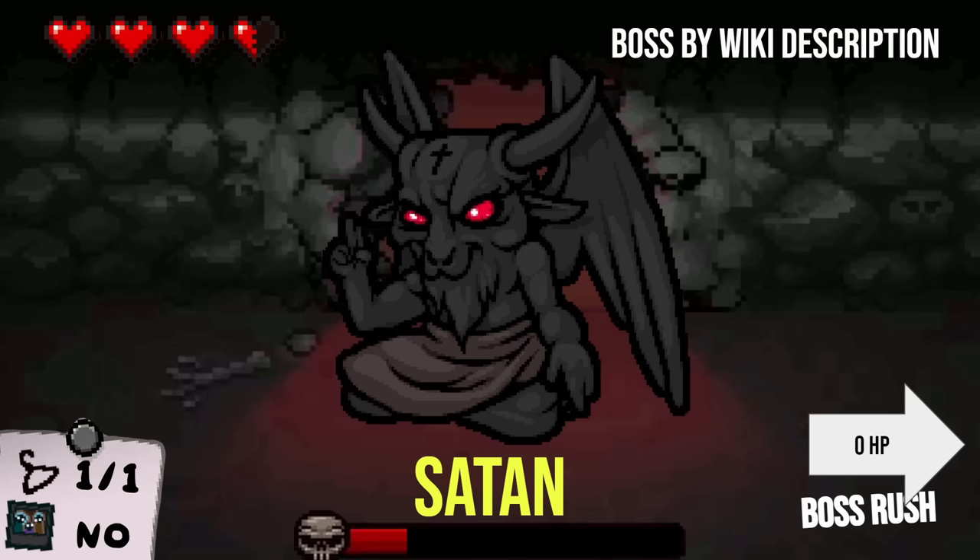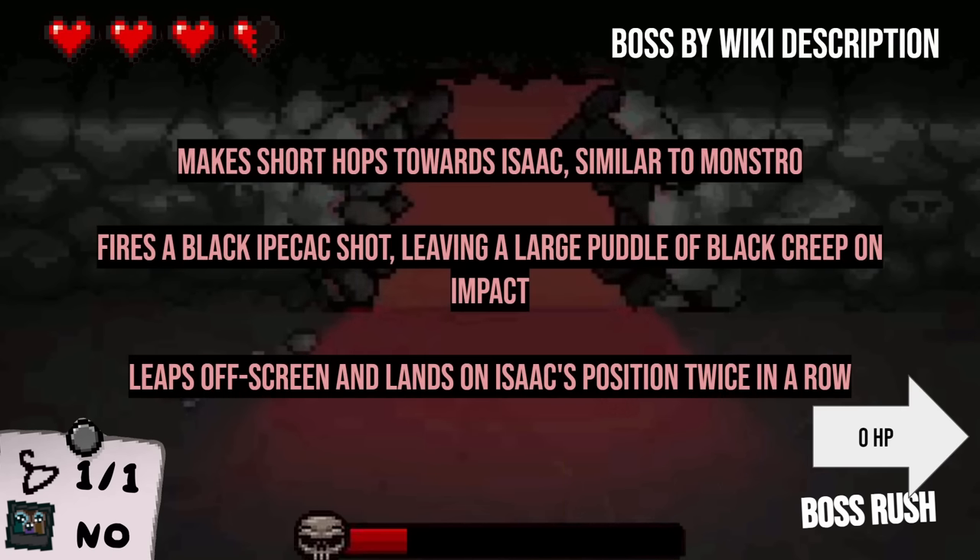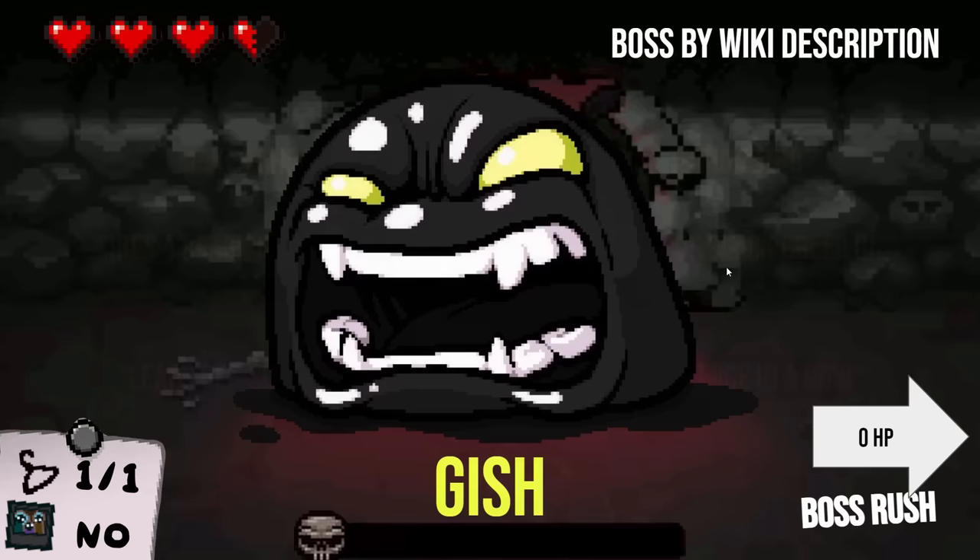The boss is at one HP, so you only need to get one more here. Makes a short hop towards Isaac similar to Monstro, fires a black Ipecac shot leaving a large puddle of black creep on impact, and leaps off screen and lands on Isaac's position twice in a row. Black Ipecac shot — this has got to be Gish. All right, well you didn't even need any of your items — you're just getting all of these. Boss Rush is done, you clean-swept it!